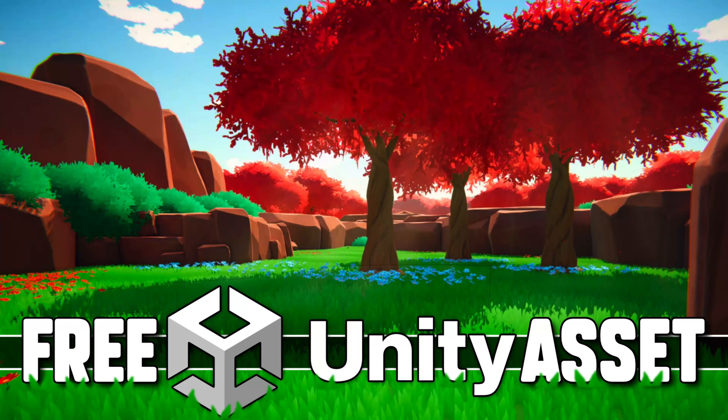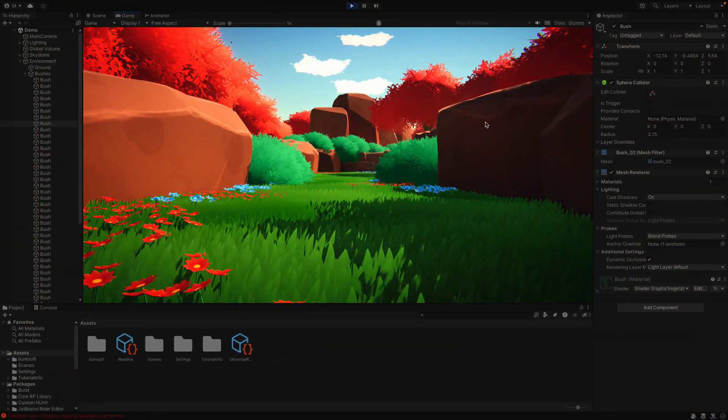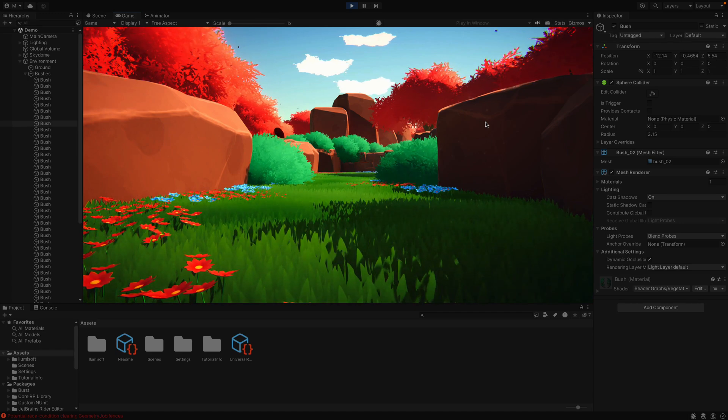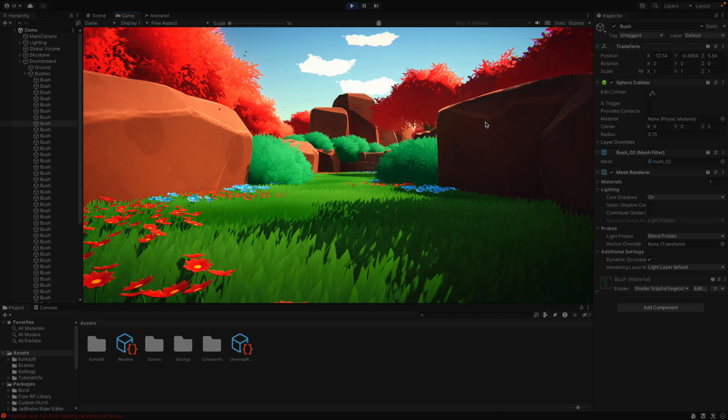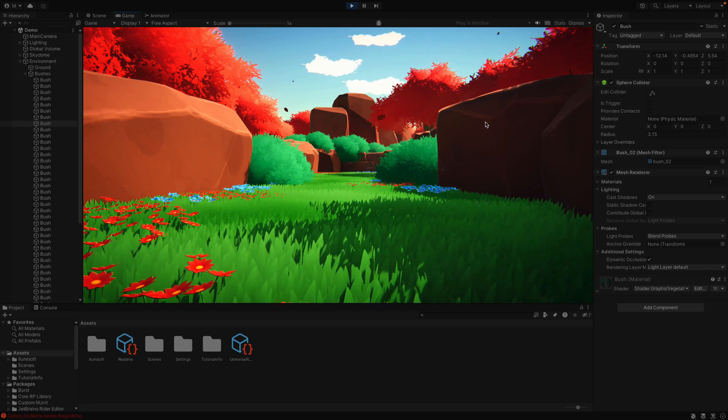Hello ladies and gentlemen, it's Mike here at Game From Scratch, and today we have a freebie for the Unity developers. This is something cool they've been doing over on the Unity Asset Store — they give away an asset. What you see in front of you, this metal stylized environment, is this week's asset from a publisher, in this case Ulumsoft, and the rest of their stuff is 50% off. They seem to be doing this on a pretty weekly basis, which is cool.